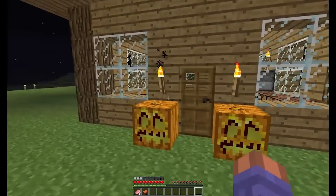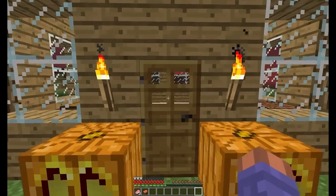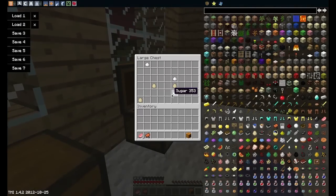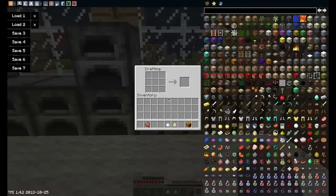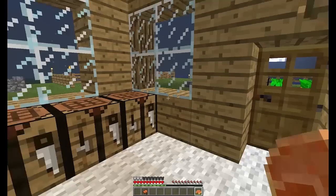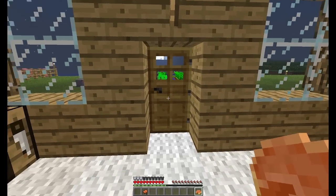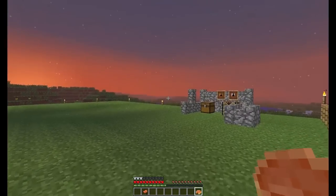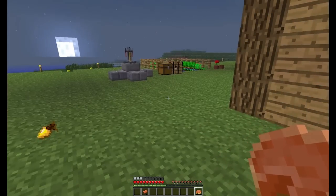If we head over here to our magically created house, and we grab some pumpkins, some sugar, and some eggs, we can actually craft pumpkin pies now. Put those together like so and you can get a pumpkin pie, which is kind of cool if you have some excess pumpkins and can actually do something with pumpkins other than make them look fancy for Halloween. Halloween guys — October 2012, coming up.